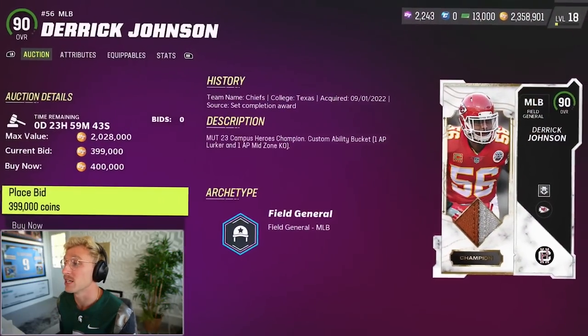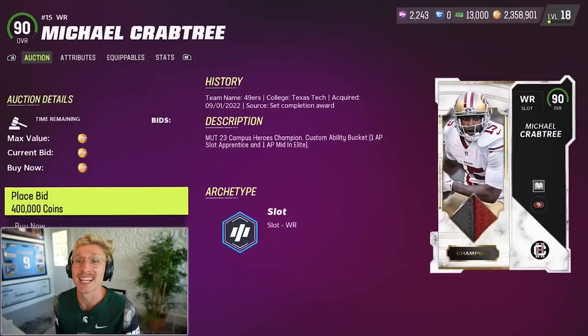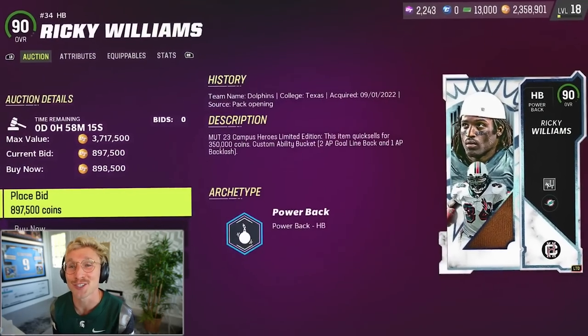We're obviously going to get a lot more stuff, but the crazy cards that have come out right now include a 90 overall middle linebacker Derek Johnson with his little Texas patch, a receiver Crabtree with the Texas Tech patch, and of course Ricky Williams, also Texas.